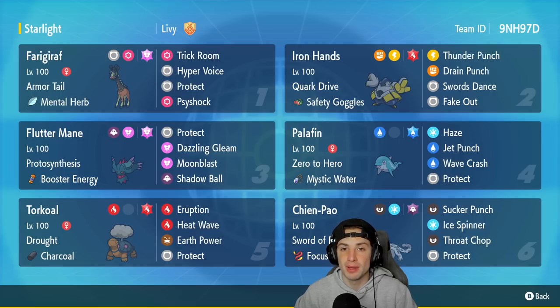We got Farigiraf for our first Pokemon. It is a Farigiraf Trick Room team, and Farigiraf is arguably the best Trick Room setter in the game. It's got Armor Tail to stop any first-turn priority moves such as Fake Out, and it's got the Mental Herb as its item. It's running Trick Room, Hyper Voice, Protect, and Psyshock.